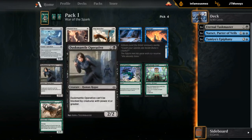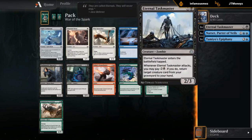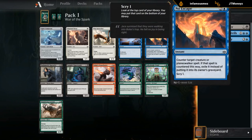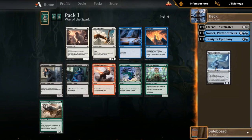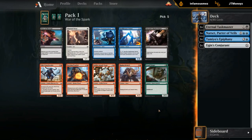In this pack we have Conjurant as a decent uncommon. It fits into a lot of decks, and especially if we have some proliferate synergies it becomes quite a bit better. We don't have any proliferate synergies yet, but blue has a Contentious Plan that we see here too, which could be pretty good. No Escape is playable too. The two-drops are pretty weak, so I'm not necessarily going to prioritize those. Probably going to take the Conjurant — nice curve filler at any point in the curve, and we're likely going to pick up at least one or two proliferate cards later. Hopefully we wheel that Contentious Plan from the previous pack.